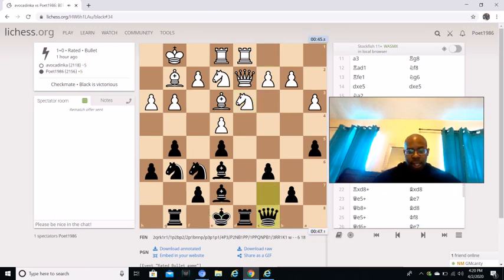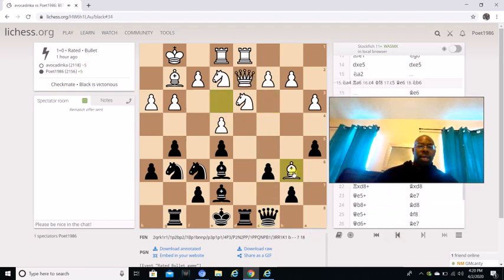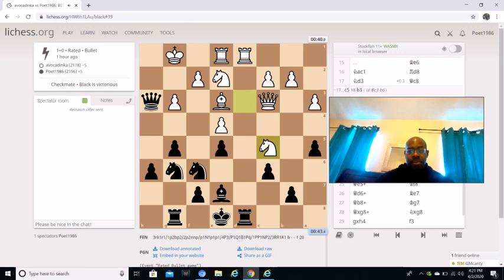When my opponent goes knight d3 and I go queen c8, Black is attacking the h3 point. My opponent goes queen c3. I thought the best move was actually bishop b6 — when I played queen c8 I missed that move and was like, oh man. Bishop b6 was actually good because my rook would come under attack and the only square is rook d7, so it stops me from keeping pressure. But my opponent didn't play that.